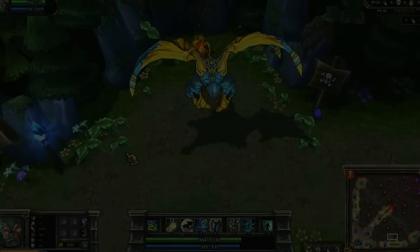Once Pantheon begins Heartseeker Strike on Malzahar, I use my improved Exhaust to give him an easier kill.